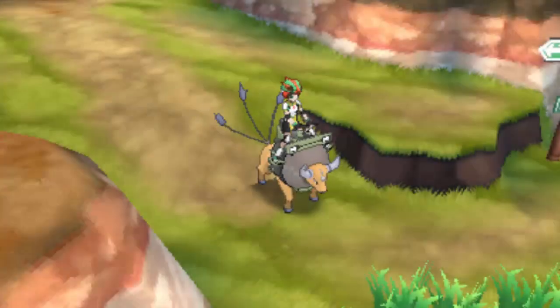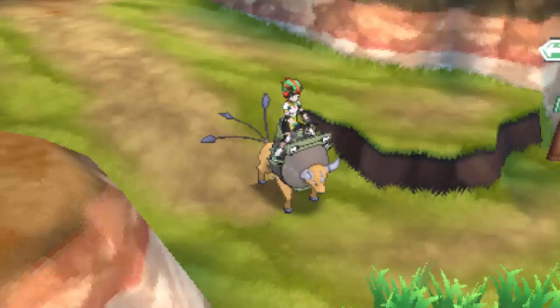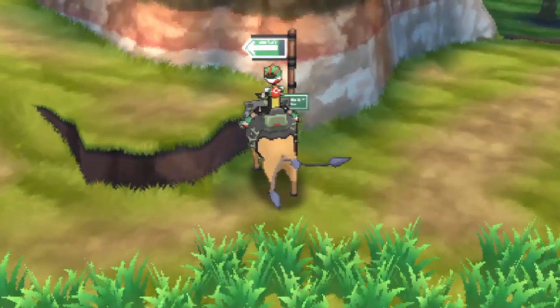What's up everybody, my name is Dylan, otherwise known as Poijz, and welcome to another Pokémon Sun and Moon tutorial video. This tutorial is going to be how to change the forms and collect the nectar for Oricorio. Oricorio has four different variants — they're all Flying type, so you have Electric, Ghost, Fire, and Psychic typings.